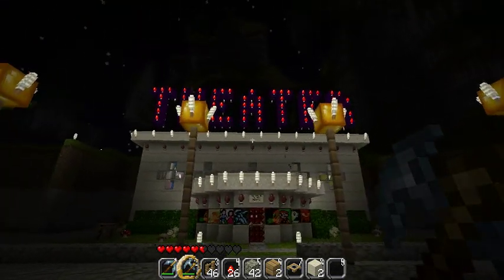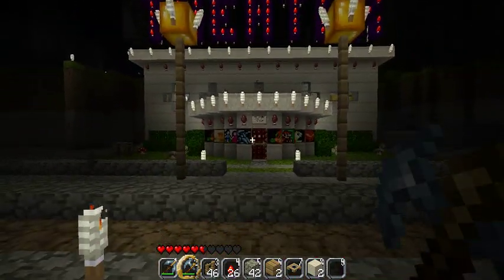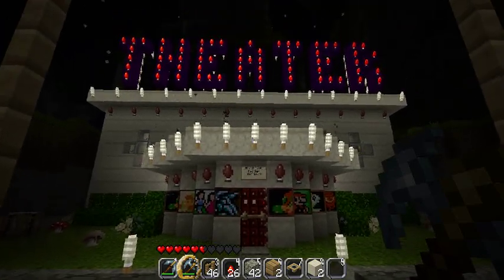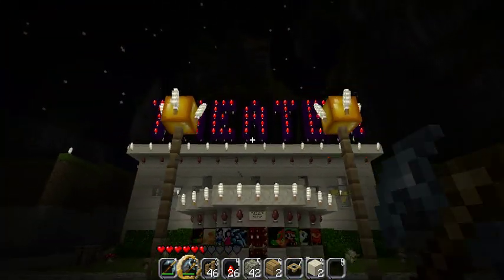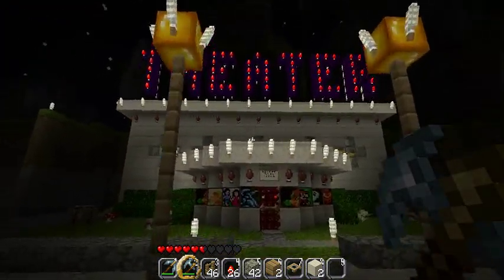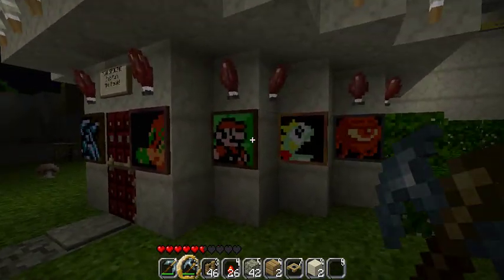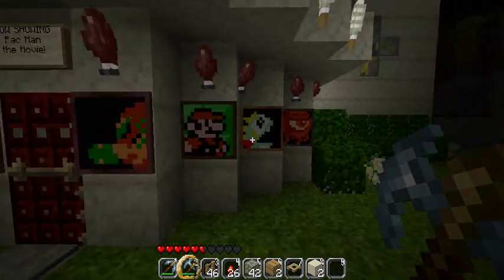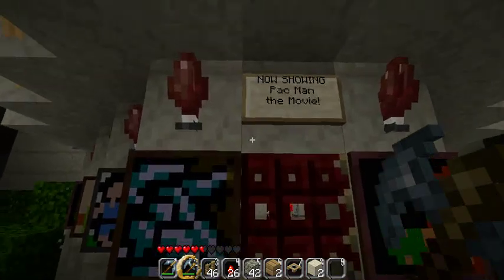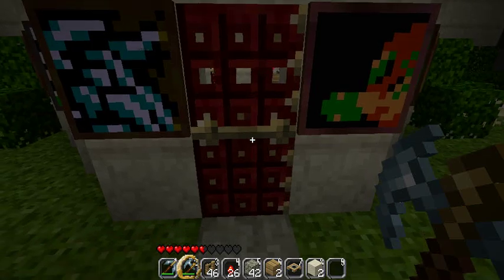Thank you to everybody who gave me all of the wonderful ideas that I've implemented into this theater. Not all of this was completely my idea — I got a lot of the little quirky things from different videos I've seen, and they're all awesome, so thank you. I'm using a Painterly Texture Pack which has Nintendo paintings, and I'm using them as my movie posters. We are showing Pac-Man the movie because that was the only thing I could kind of draw on the screen.